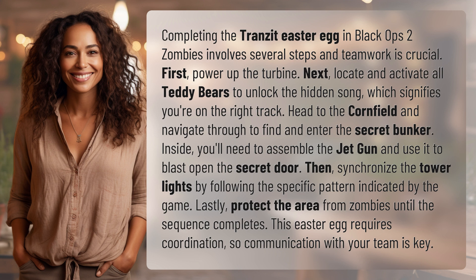Inside, you'll need to assemble the jet gun and use it to blast open the secret door. Then, synchronize the tower lights by following the specific pattern indicated by the game.